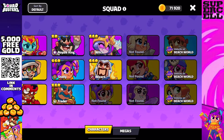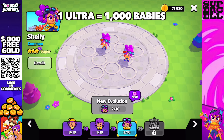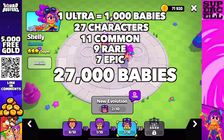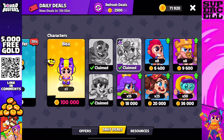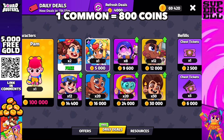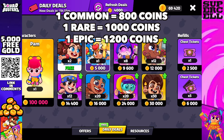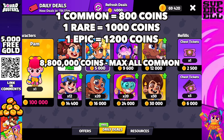One ultra requires 1,000 babies. There are 27 characters — 11 common, 9 rare, and 7 epic — so a grand total of 27,000 babies are required to max out every character currently in the game. For those who just want to get there right away and head to the shop: one common character baby costs 800 coins, one rare baby costs 1,000 coins, and one epic baby costs 1,200 coins.